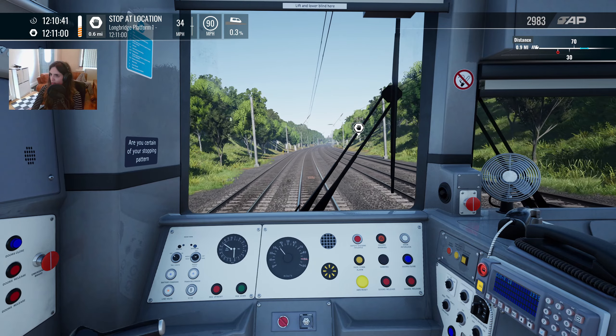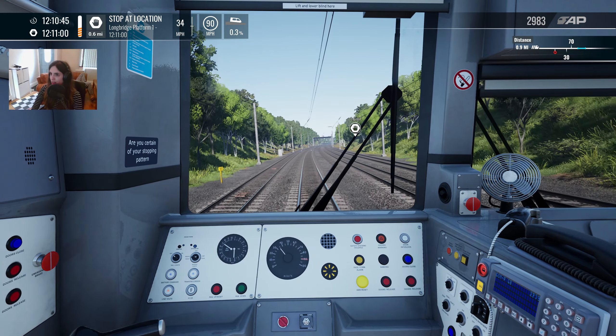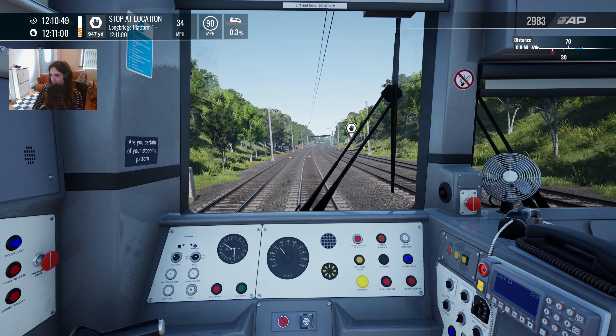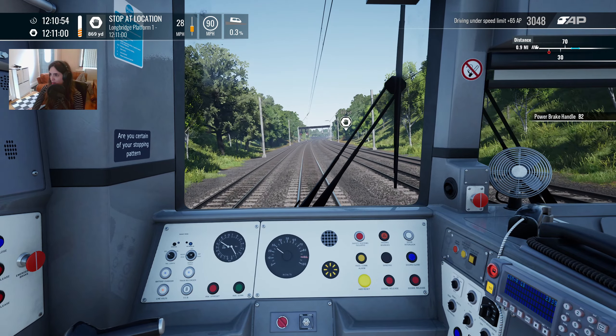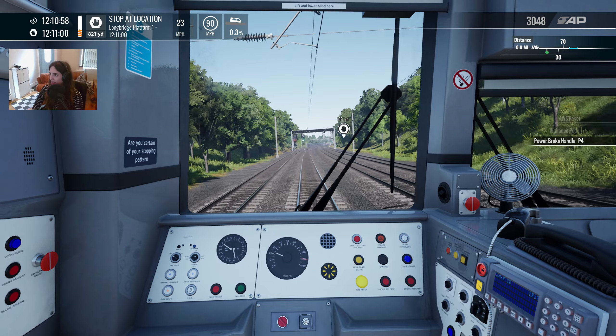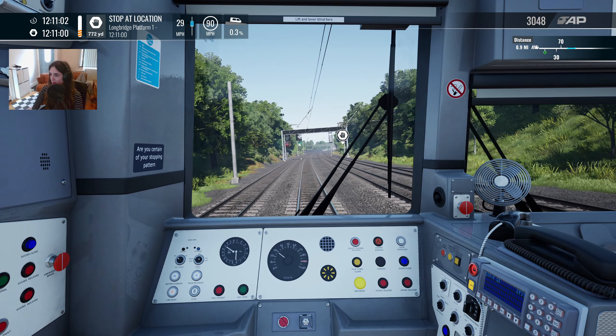The signal ahead of us is still red. We are meant to be in the station in 15 seconds, which is very much not going to happen. I'm going a bit fast over this magnet. And now it's green - okay, let's go. But only up to 30, because we've got a 30 limit coming up.